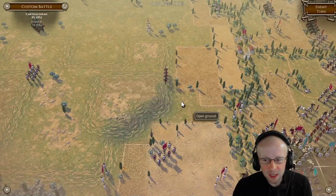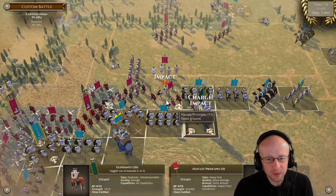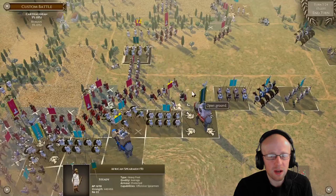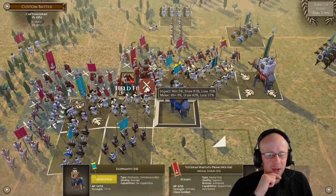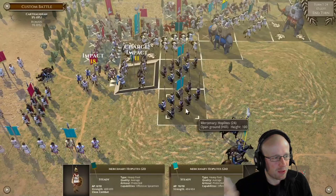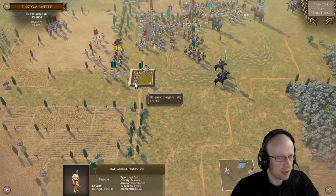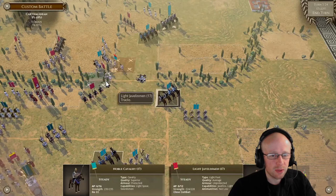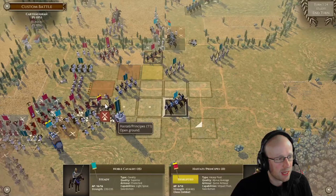I'm still semi-confident, but it's getting slightly dubious with the Roman legions about to batter me. That disruption on the elephant was harsh. I feel I'm going to have to engage - a disrupted elephant with support can still do well. That unit charging forward on the center line is now in the middle of nowhere, so we've got to go in. I'm thinking I'll wait for the elephant to rally. I'm going to have to move all of my mercenary hoplites off that hill to that left side, but the cavalry on the rear is still causing problems.